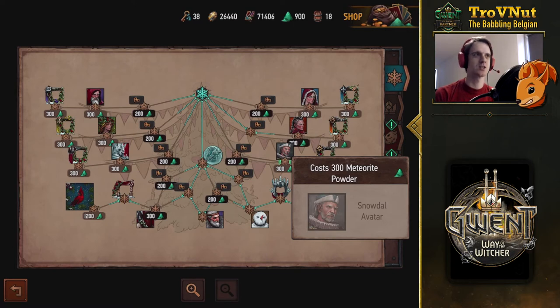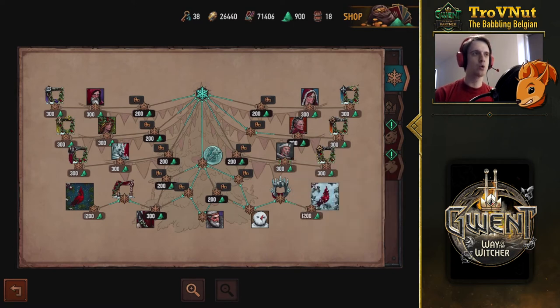It's a really cool way to give you the full option of buying whatever you want, and with the extra meteorite powder you're getting you should be able to fill this out in those three weeks with ease. You get 400 on a daily login, so that's 400 times 21 days already giving you a nice chunk of meteorite powder, and then of course the 200 per win can stack up really nicely as well.